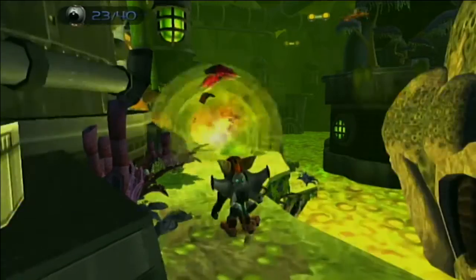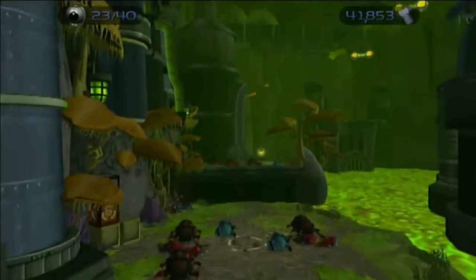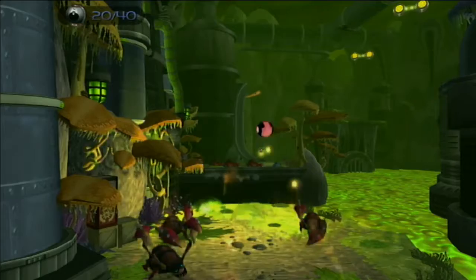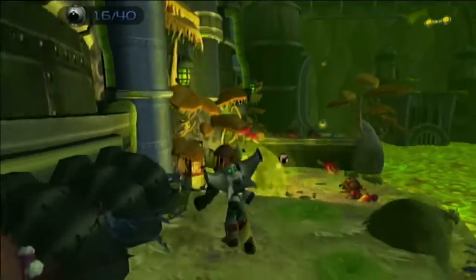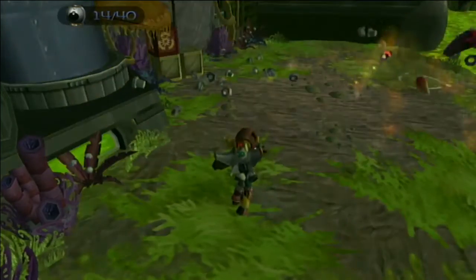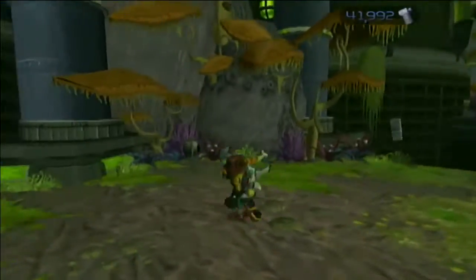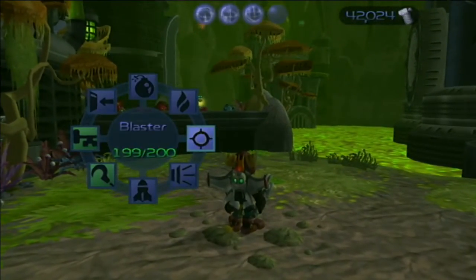Every time you set a new course record for time, or for tricks — every time you get a new high score for tricks, you get a thousand bolts from the race. So just completing the race normally, just trying even a little, you get two thousand bolts.